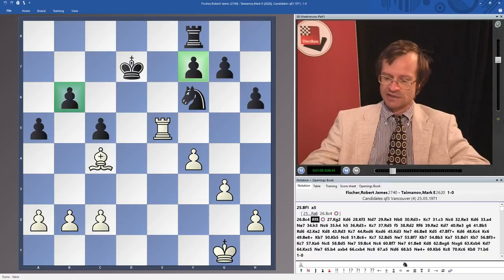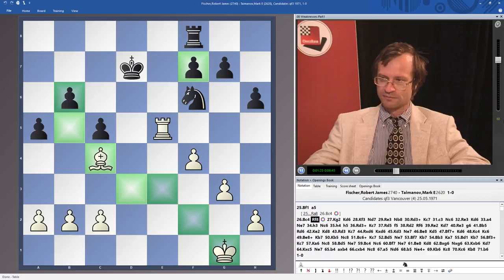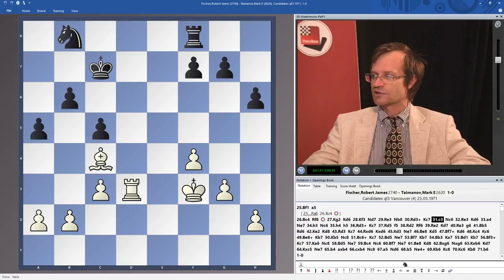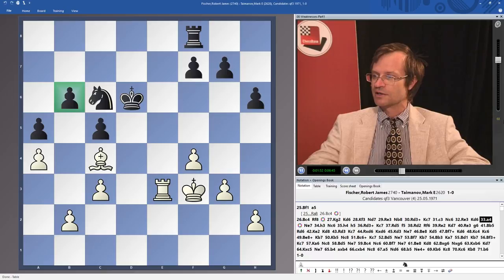The pawn on b6 and the pawn on f7. The idea for white now is to activate the king and to approach with the king to attack the pawn on b6. Kg2, Kd6, Kf3, Nd7, Re3, Nb8, Rd3, Nc7, c3. White is improving the position slowly. Nc6, Re3, Kd6. A4 is also played with the idea to fix the weakness of pawn b6, which does not run away.